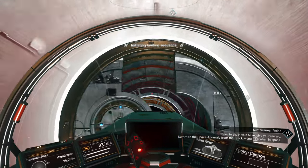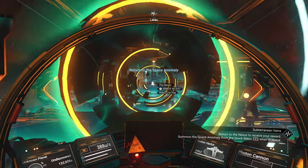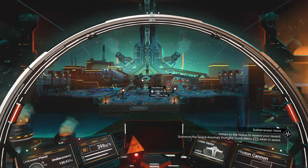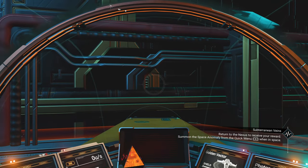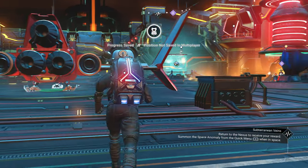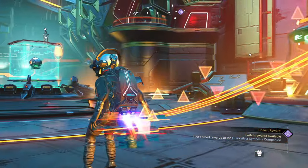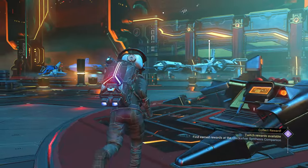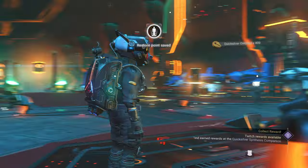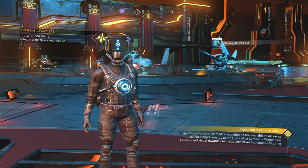Let's initiate that landing sequence. There we are. Let's go over and complete the mission. The Nexus — interact, complete mission. 400 Quicksilver and some salvage data are our rewards. Woohoo!